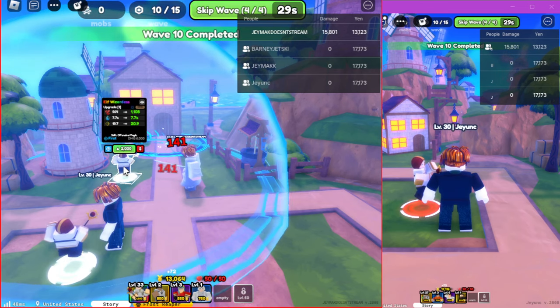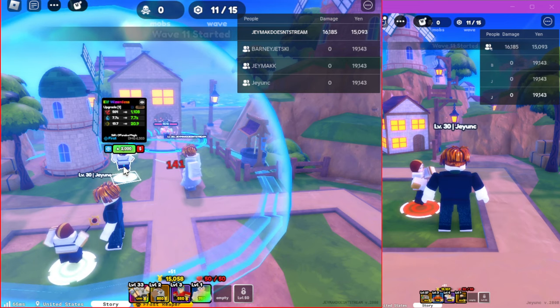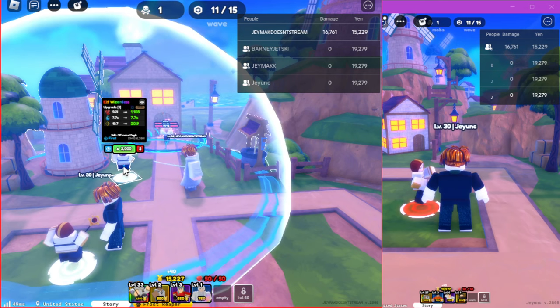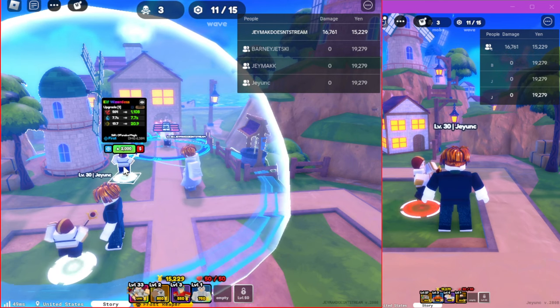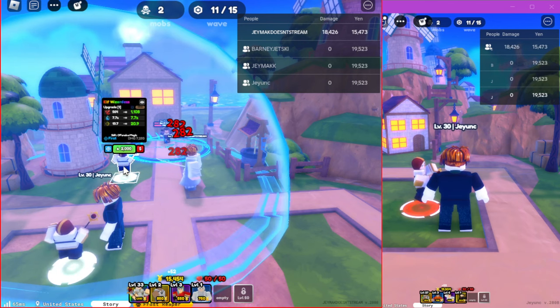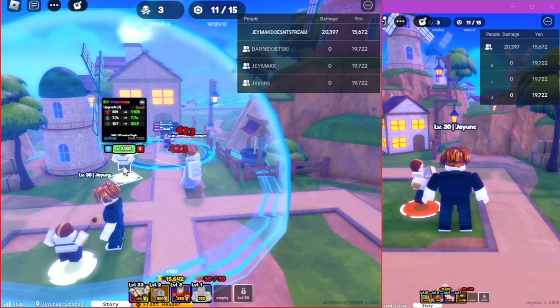I'm sure everyone has figured that out by now. If they have Tiny Task and they click those buttons, they know they could swag it out. As you can see, we just keep upgrading. You start the Tiny Task — when you beat it, you start clicking retry first, then you place your units, then you upgrade units. It's really simple with Tiny Task.